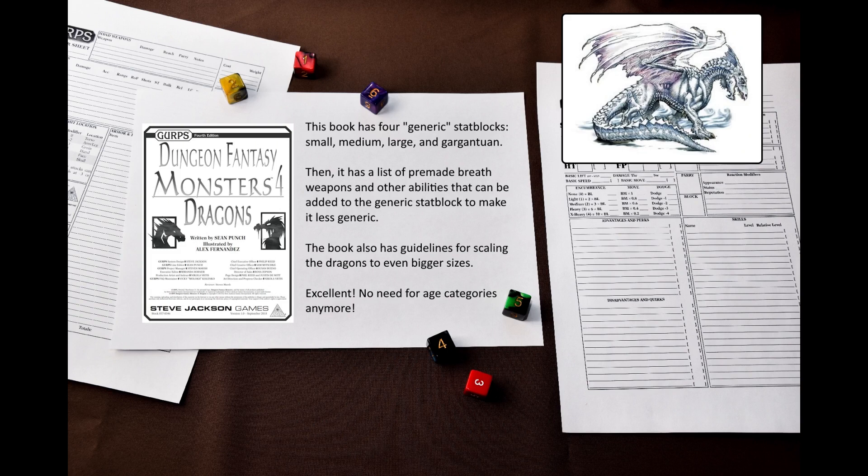Here's how dragons work in that book. You have 4 generic dragon stat blocks – small dragon, medium dragon, large dragon, and gargantuan dragon – and then a list of different pre-made breath weapons and other traits that you can use to make it less generic, and guidelines on how to make dragons even bigger. That's pretty much perfect, aside from the fact that these are stat blocks, not templates. For example, a larger dragon could be an ancient white dragon, an old blue dragon, an adult red dragon, or a young prismatic dragon.